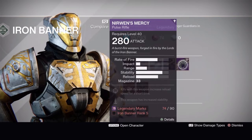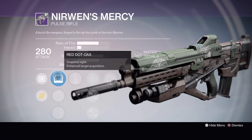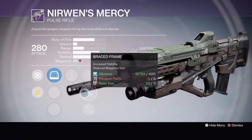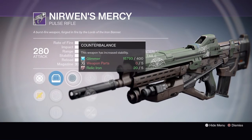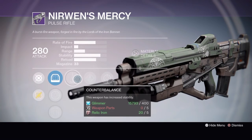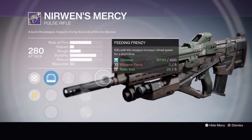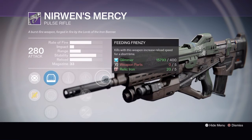At rank five you unlock the Nerwin's Mercy pulse rifle. The vendor roll comes with Red Dot OAS, Focus Lens FLA 5, quick draw, counterbalance, speed reload, braced frame or oiled frame, and feeding frenzy. This is actually not a bad roll — counterbalance gives you completely vertical recoil, braced frame maxes out your stability so it's basically a laser, and feeding frenzy increases your reload speed right after a kill.